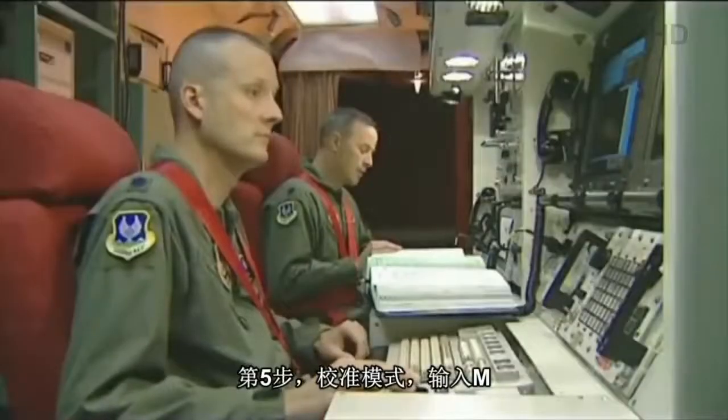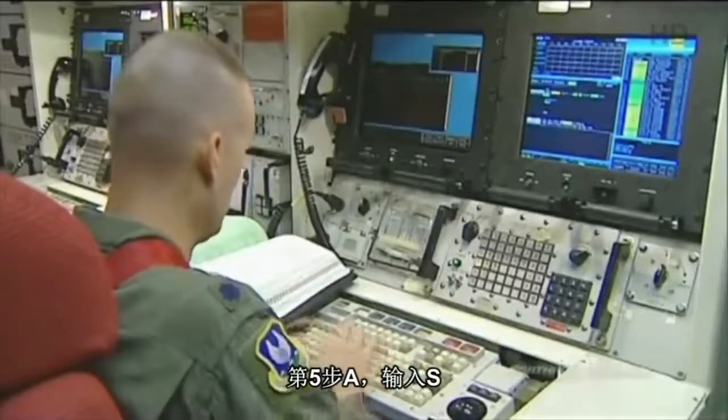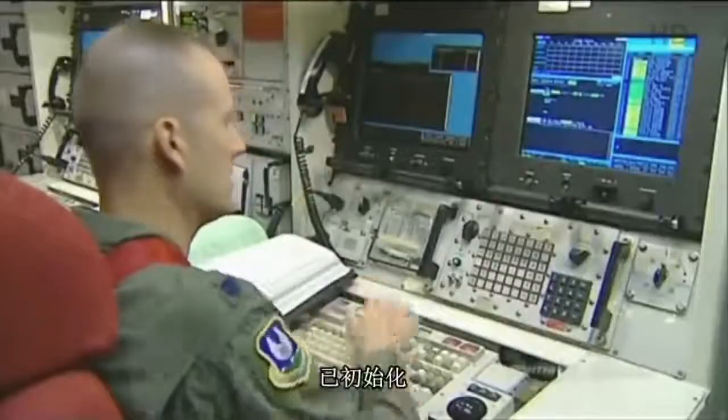Step 5, alignment mode, enter Mike. Mike. Step 5 Alpha, enter Sierra in the Sierra Boa field. Sierra. Step 6, initiate key pressed. Initiate.